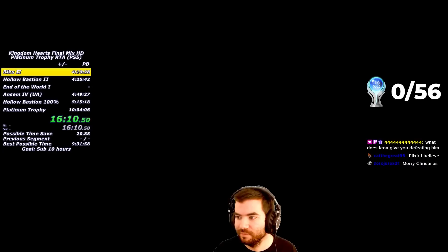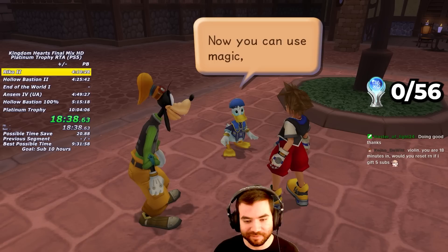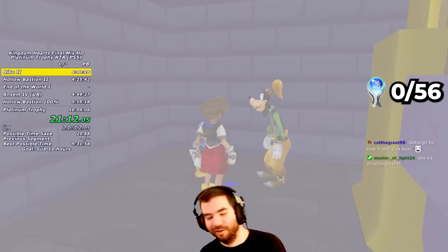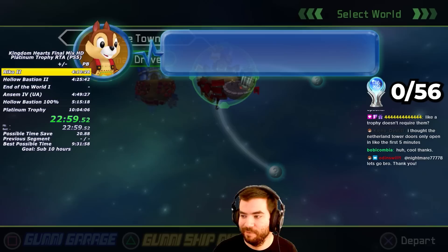I then defeat Guard Armor using many well-timed physical attacks. Goofy gives me Dodge Roll, Donald gives me the Fire spell, and we're now able to activate Blue Trinities. Before leaving the world, I get the postcard from the blue safe, get the pretty stone chest in the red room, and do the Waterway clip to talk to Leon early and get the Dalmatian chest. I proceed to the 3rd District for the Blue Trinity, use Fire on the Fire Door, and get the Blue Trinity in the Magician's Study, and now I can finally leave to the world map.